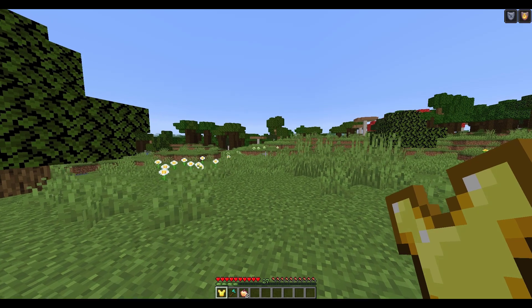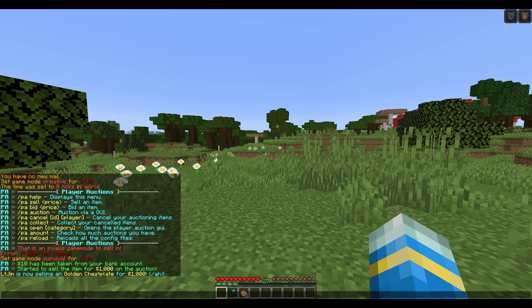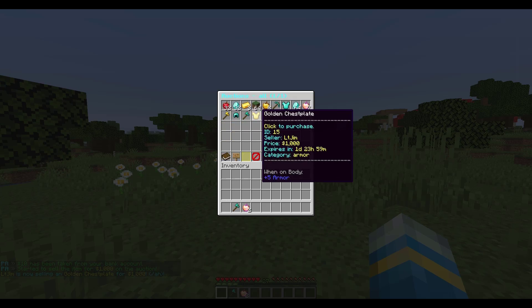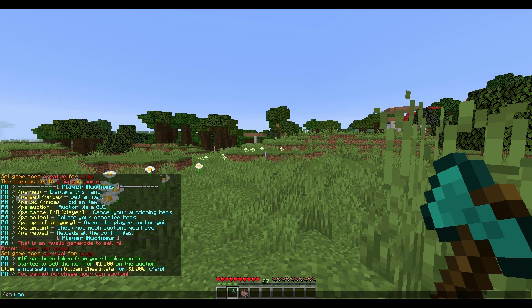Next, let's show how you can sell something. There are a couple of different ways. If you do /pa sell followed by a price, that will put your item on the market. It will cost $10 — you can change this in the config file. If we do /pa we can see it's in the auction GUI, and this is a purchase item, so there's no bidding, it's just a buy-it-now.